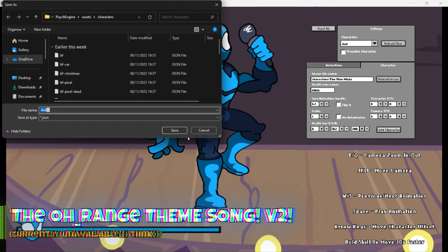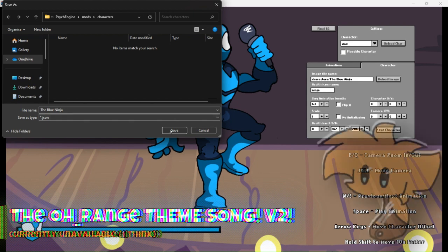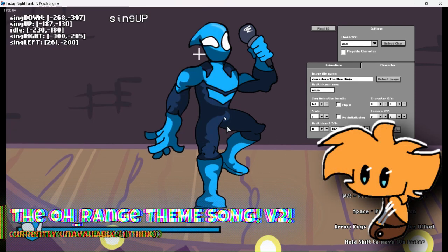Now save your character. Go into whatever name you want — I'm just going to do Blue Ninja. Now this should work.